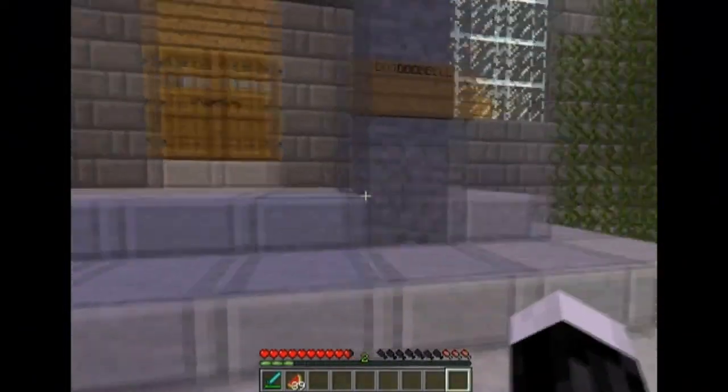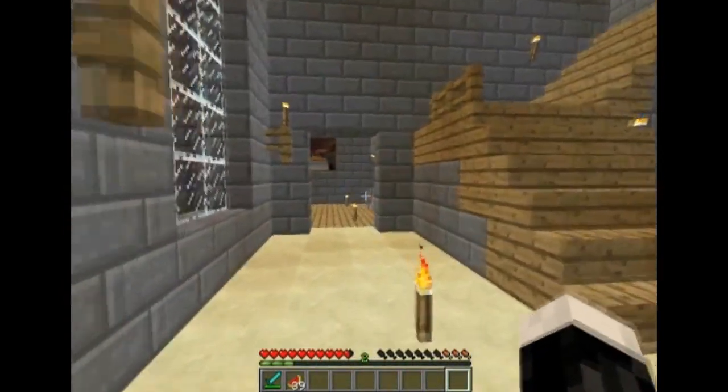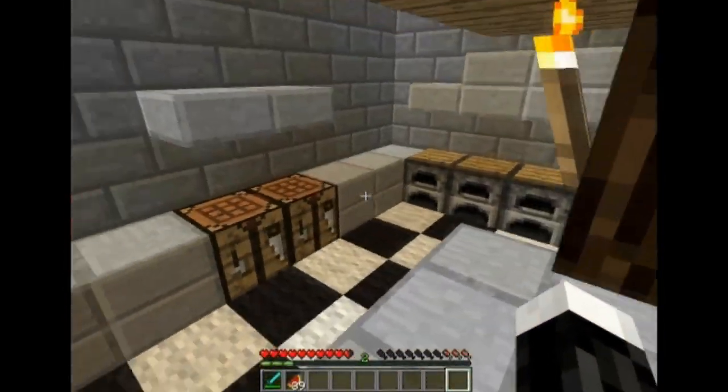Got a doorbell. Ding dong. This is the main entrance area. Dining room — you gotta have it. Kitchen, all nice and snazzy.